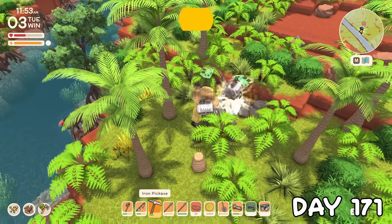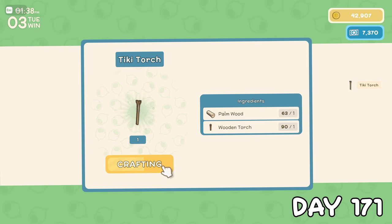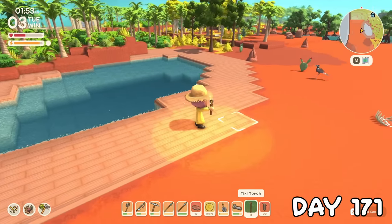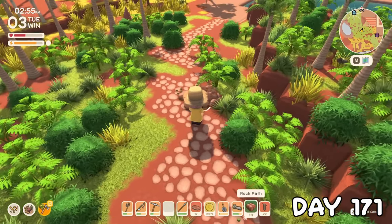Back at home, I realised I forgot to add some lights to the pool area, and thought these tiki torches would be a nice touch. Lastly, I added a little rock path off the fruit orchard to get to it.